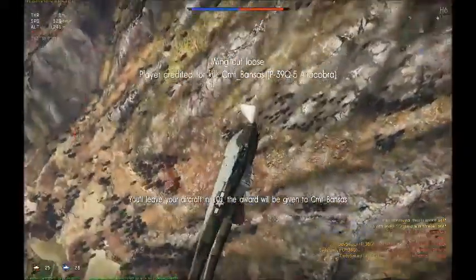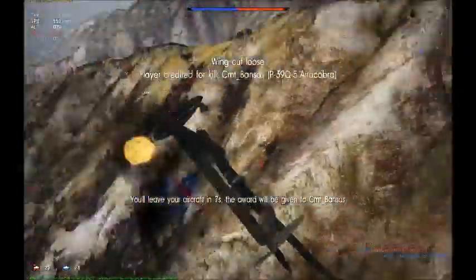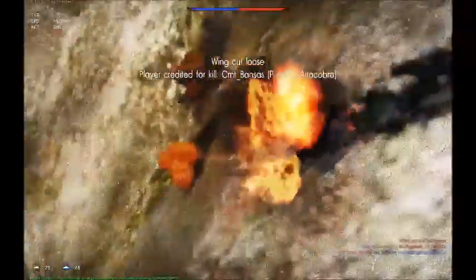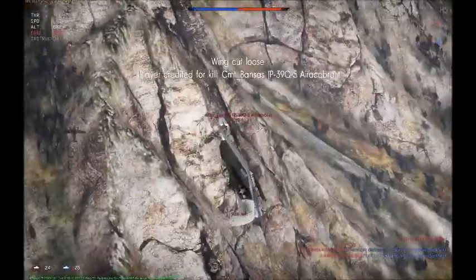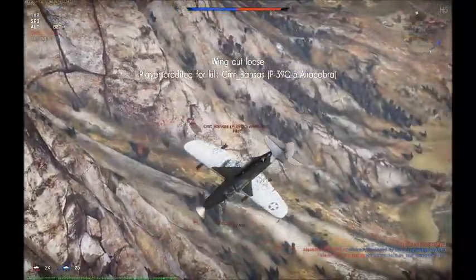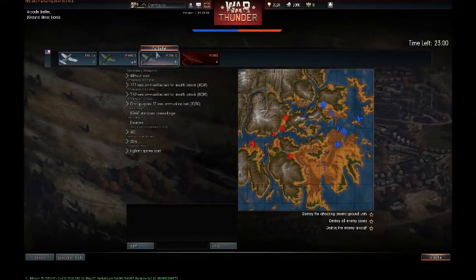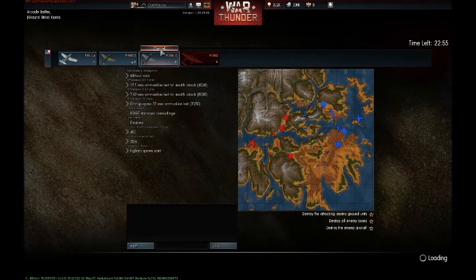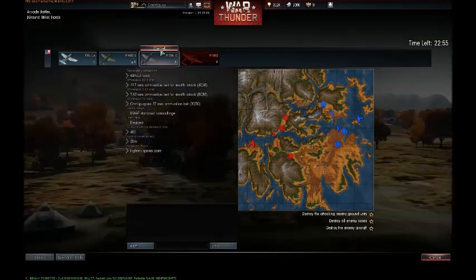That happened last game too. I think it's just this plane — the wings are very fragile. The littlest shot from a cannon, or he might have even hit me with one of those bazookas attached to his plane, will just tear your wing right in half. Now I'm going out with my Air Cobra to take revenge on that guy.